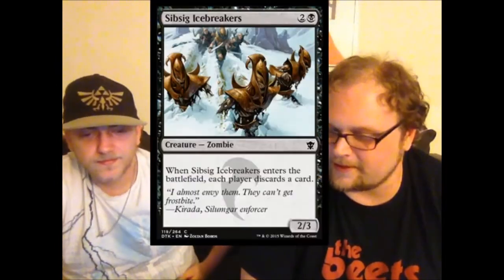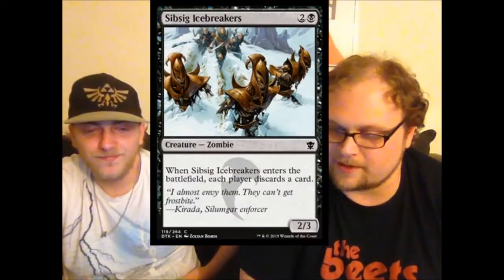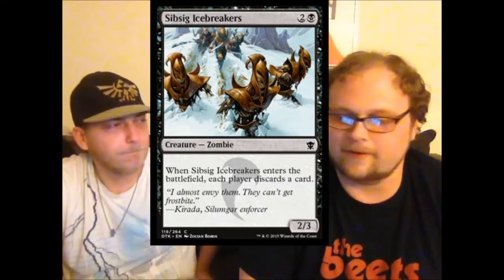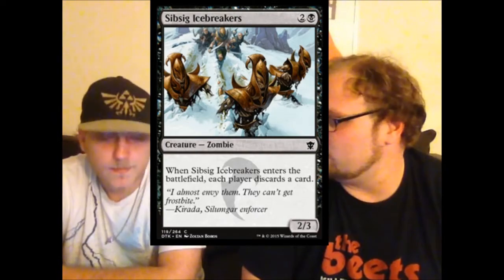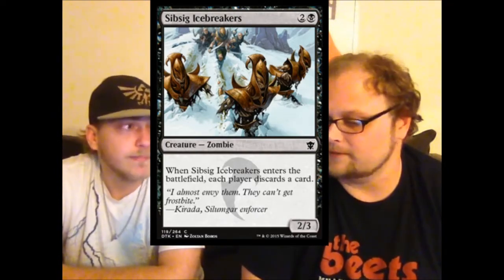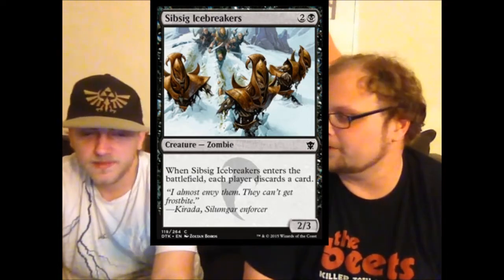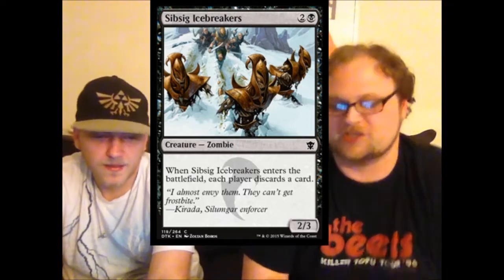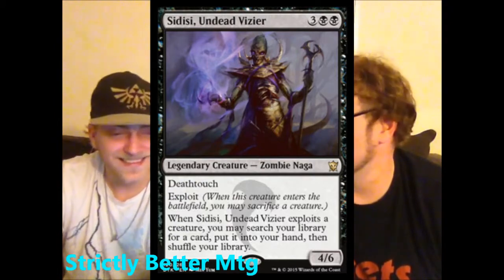Sibsig Icebreakers — a three-mana two-three, which is good stats. When it enters the battlefield, everyone discards a card, which messes up your opponent, fuels your delve, and all that. This may be fine, but only fine. It's like a twenty-second or twenty-third card — you're not looking at your Sibsig cards and getting hella excited. But it's fine.